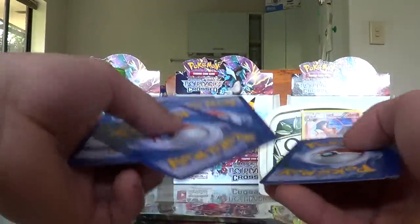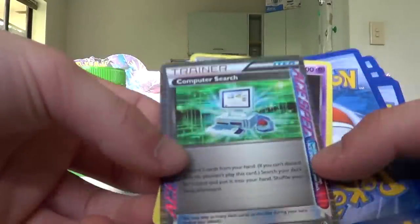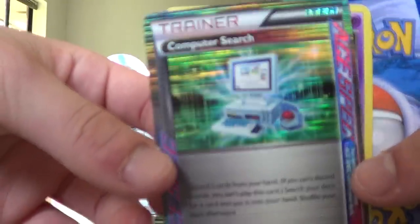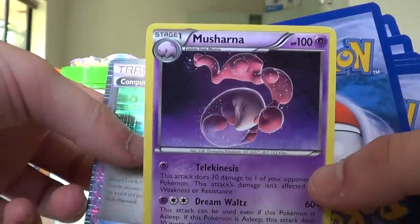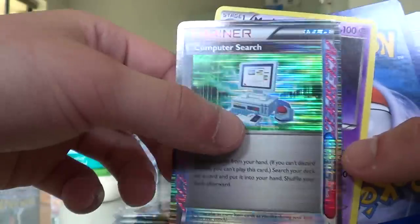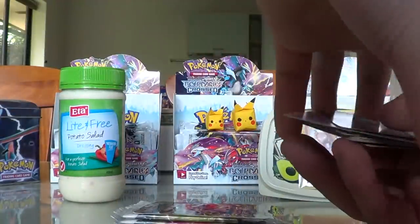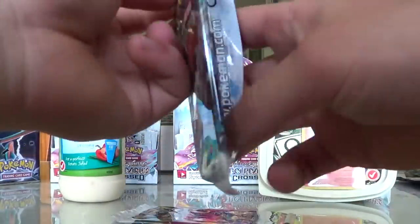I have another question for you guys on the next part. We have just a code card — 1, 2, 3, 1, 2. Oh wow, Computer Search! Very nice, check that out, damn — I don't have this ACE SPEC yet. And Musharna — not bad either. Wow, that's a very nice pull. I'm really excited about the new booster packs and the new series.